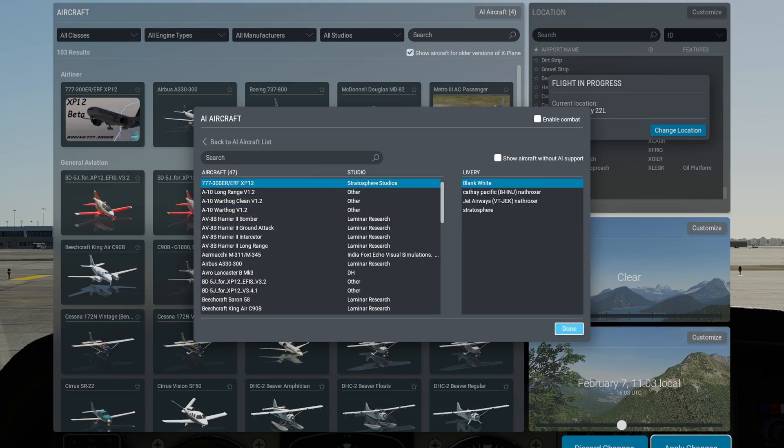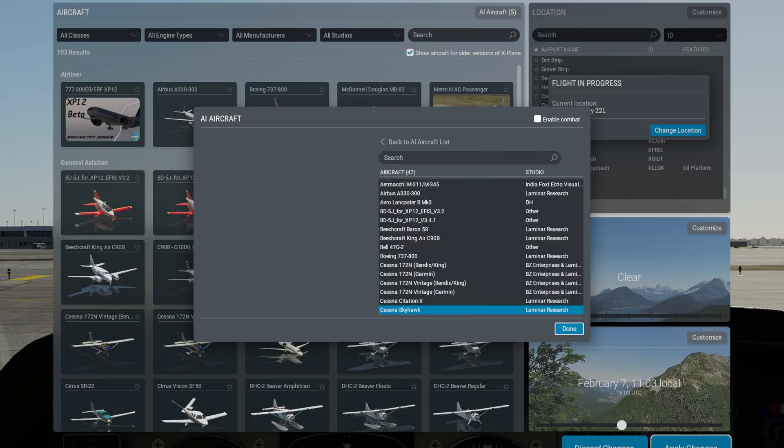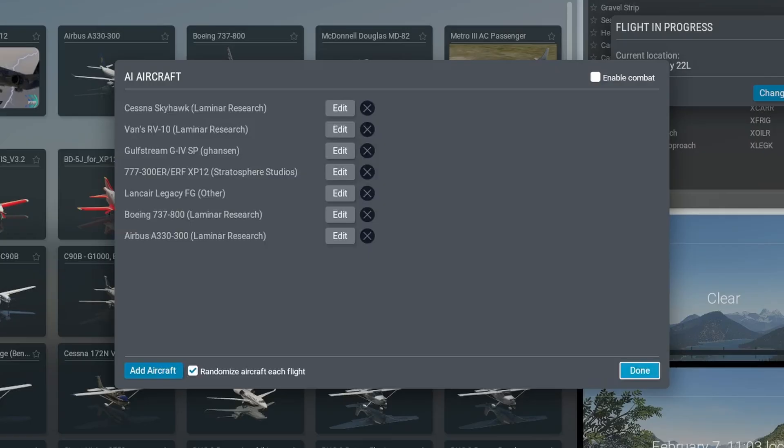You can also decide whether you want them to be randomized or not — that's the little checkbox just beside 'Add Aircraft.' And you're good to go.